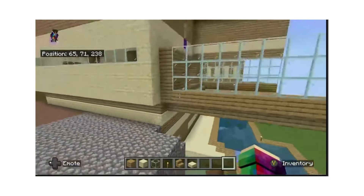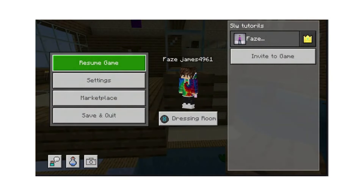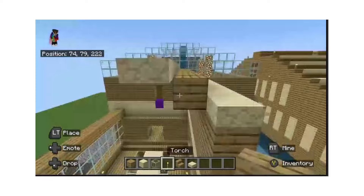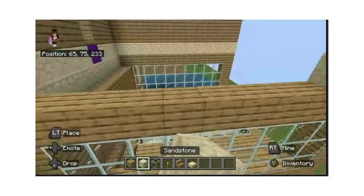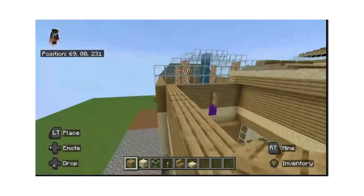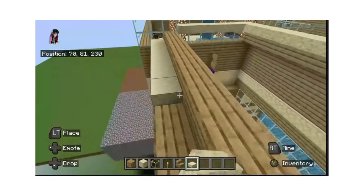Okay, do the same thing on that side. Sorry, it's just really confusing and my game is lagging like crazy. Basically just continue what we just did with these slabs across and then the oak. Go like this, and then diagonally put the row of oak and then put these slabs like that.